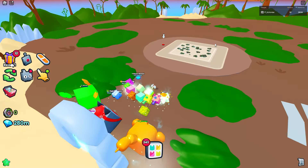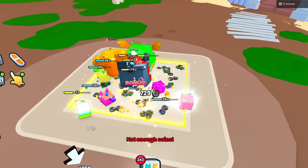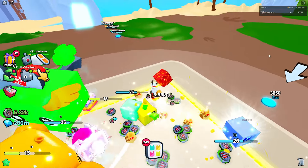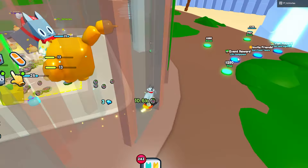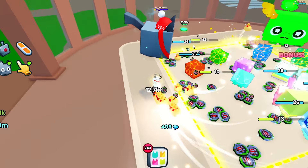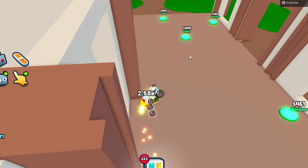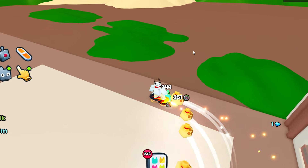Here we are once again. Just starting out, there isn't really much you're going to need to do except for putting your pets on here and auto farming. If you do not have the auto farm game pass, just sit on the area with your pets and you should be fine. Pretty much just starting out, you just need to complete the first area. All the other things around you don't really need to worry about until later.